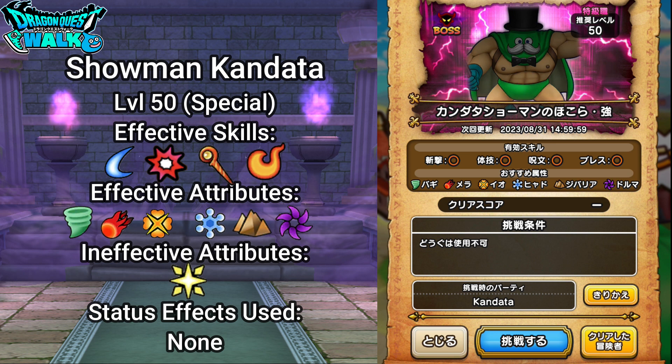For the effective attributes you have Baggi, Mera, Io, Hyarou, Jibariya, and Dorma. Gira and Dane are not mentioned, but Dane is actually going to be the ineffective attribute. In the past, Dane has been the most effective attribute against Kandata, but for this year it's actually going to be ineffective.